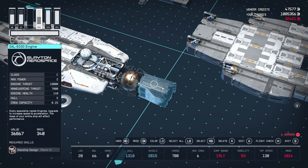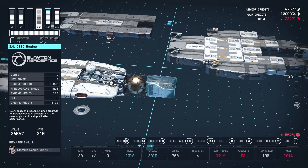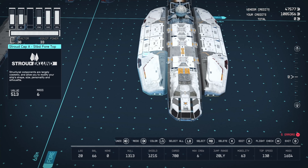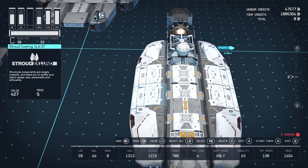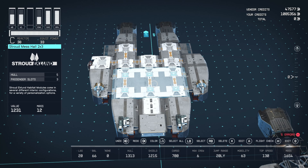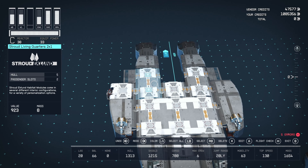For engines we have the SAL-6330 from Slate in Aerospace — C-class, 2 max power, 1,800 engine thrust, and 78,000 maneuvering thrust. These engines are quite good and only require two power, but the ship is only rocking three of them, which means we're not getting full engine power — we'll need to look at improving that. For structural modules we have a Stroud Cap A, Starboard 4 top and Port 4 stop, and four Stroud Cowlings. In the middle, we have the Stroud Mess Hall 2x3, a Companion Way 1x1, a Stroud Armoury 2x1, and a Stroud Living Quarters 2x1 — which weirdly has no quarters to live in.